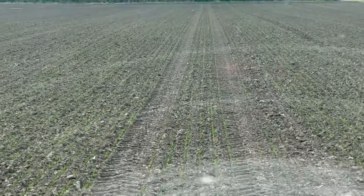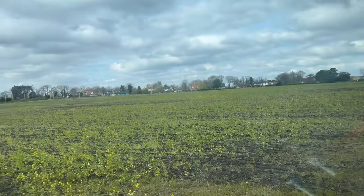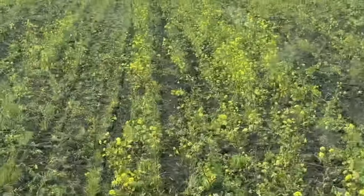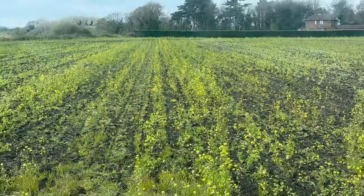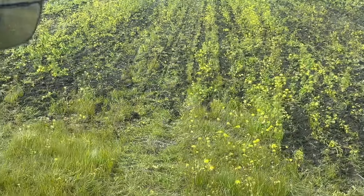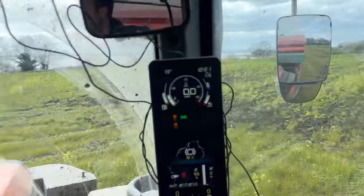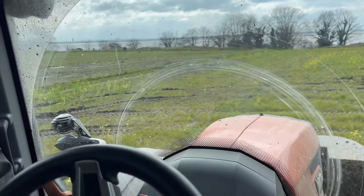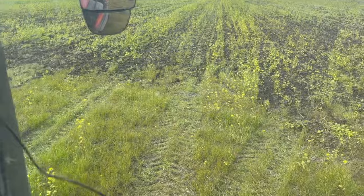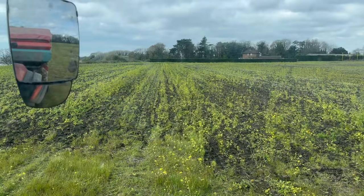Morgan's just finishing off this field with the landing lights - the yellow lights. It was a cover crop of mustard so we drilled through it but it's still pretty much standing. Hopefully it dies off - it was sprayed, and you can see the grass is starting to go a bit brown. John sprayed that about a week ago and the grass is dying off, but I'm not sure about the mustard yet.